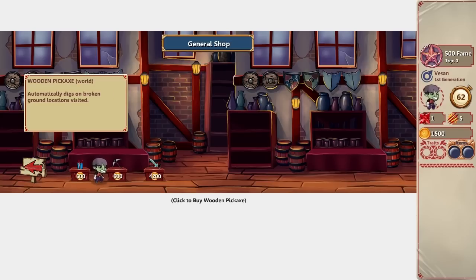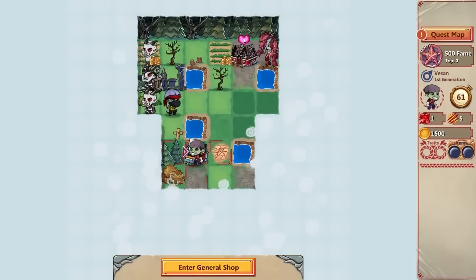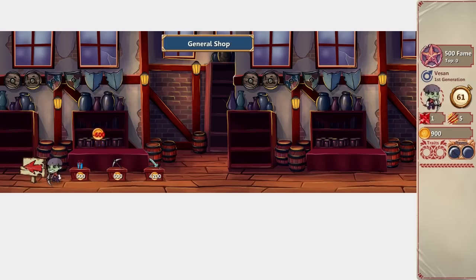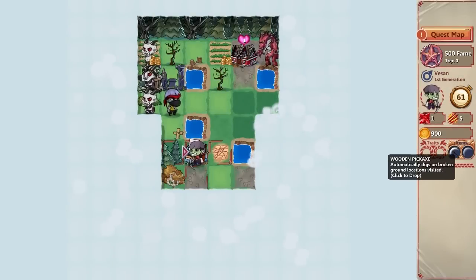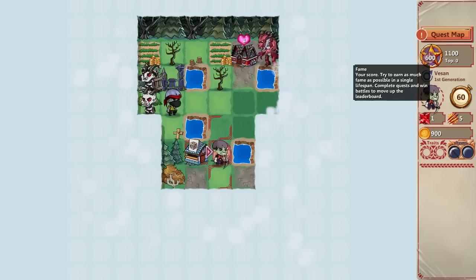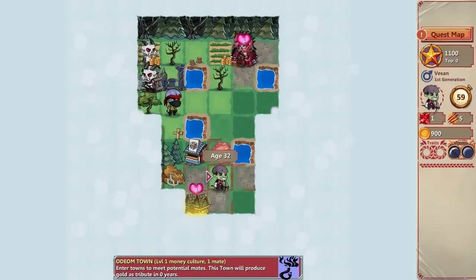This item digs on broken ground — it's a great sword. There was broken ground right here, which I've never done before. I wasted a turn going back in, but I got the pickaxe. Now that's an item — you can hold two items. Let me go dig here. 600 fame, very nice. I probably should have gone to these first, though.